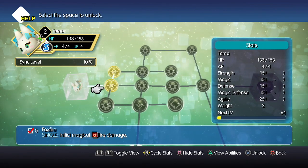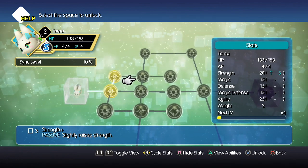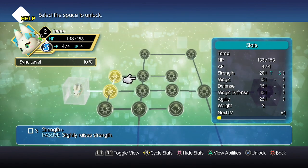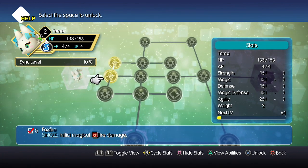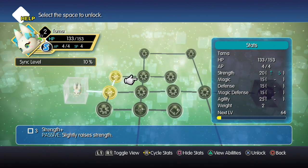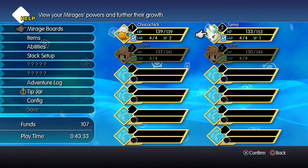Tamahano already has foxfire to inflict magical fire damage, and libra to give useful information about the target. There's also strain plus - it raises strain slightly - and an HP node for seven HP. When you're improving HP it shows you the exact change, like 153 to 160, but for other nodes it just says 'up by five.' I'll go ahead and improve strength - hopefully I'm not making wrong choices but we'll see.